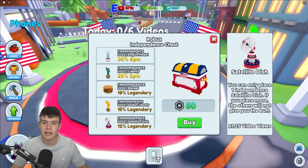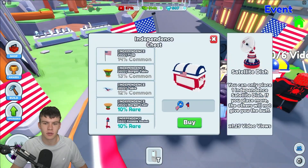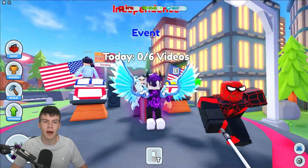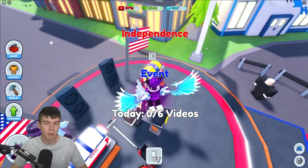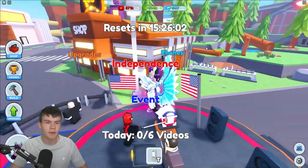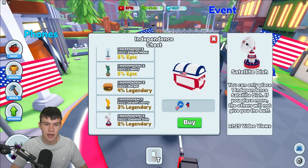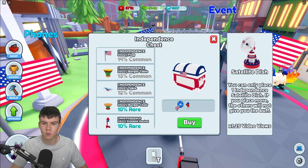You can buy a chest right now — this one is 80 Robux. There are also keys you can earn, probably by making six videos. These appear to be the 11 items available. One highlight is the satellite dish: you can only place one independent satellite dish, as placing more won't give you extra buffs. It gives 1.25 video views.